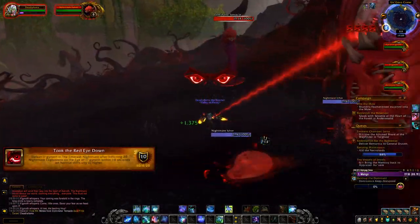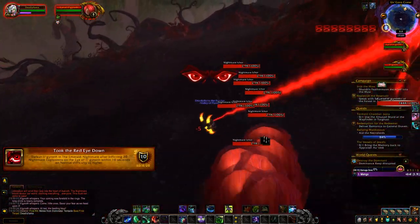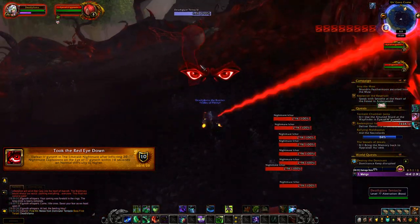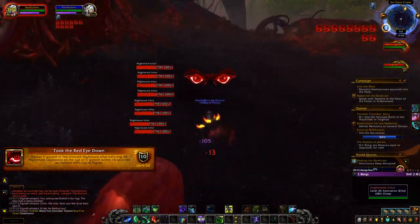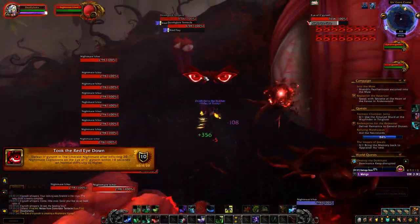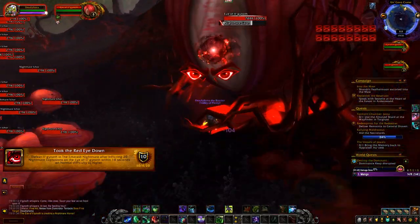Next up is an achievement called Took the Red Eye Down. All you have to do is have 20 blobs explode within 10 seconds underneath the Eye of Il'gynoth. It's very easy — just keep gathering tentacles until you have 20 blobs following you, then nuke them down within 10 seconds underneath the eye.